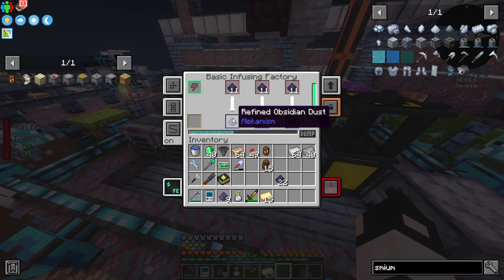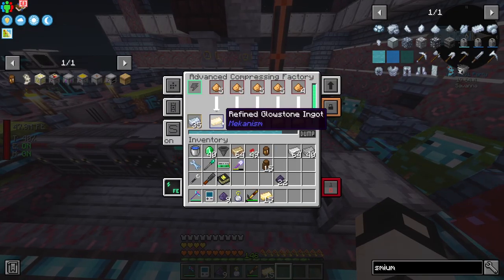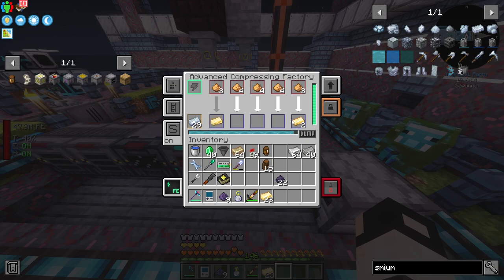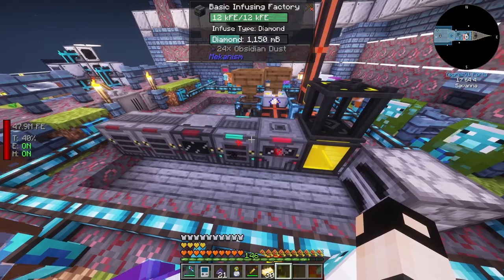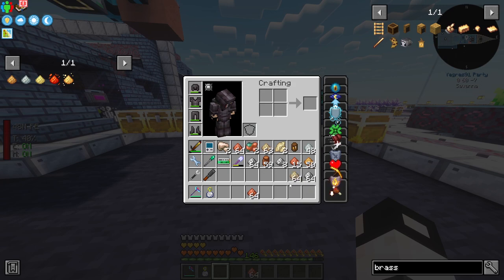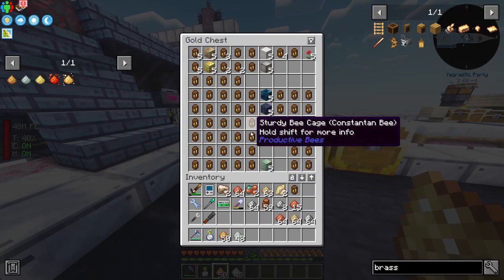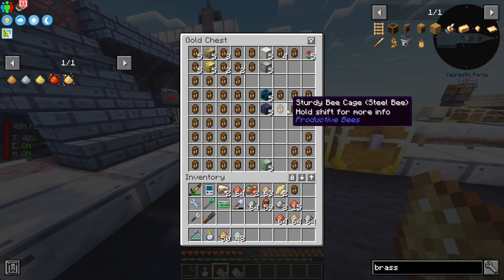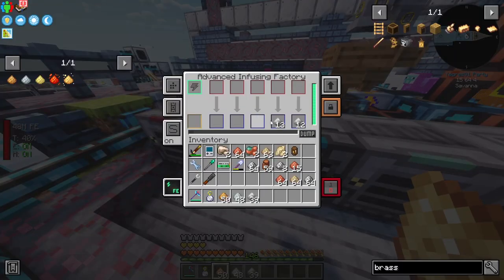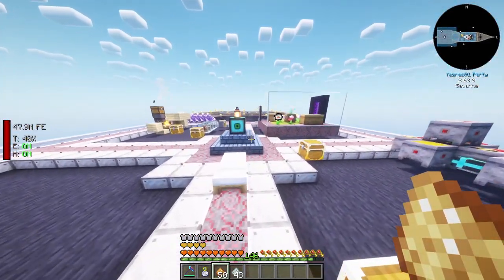Progress report: I'm making refined obsidian in an infusing factory - it just needed obsidian dust and some diamonds. And I'm making refined glowstone in an osmium compressor, which is now an advanced compressing factory after two upgrades. We're going to automate the whole process with the bees, the refined glowstone, and the refined obsidian. We've got almost everything we need - the constantan blend, invar blends, which will make enough blocks for the constantan and invar bees. The only thing left is steel and brass bees. I've made some steel with unenriched iron, which will make steel dust.